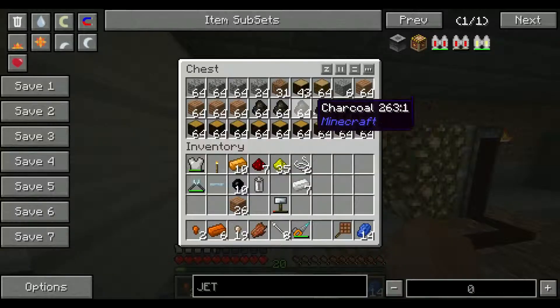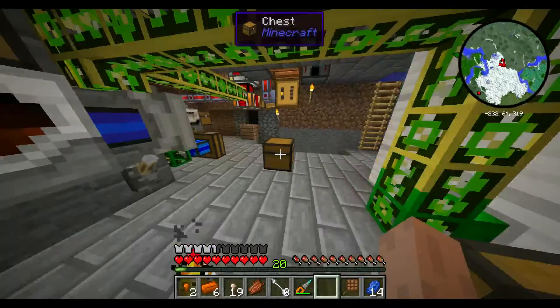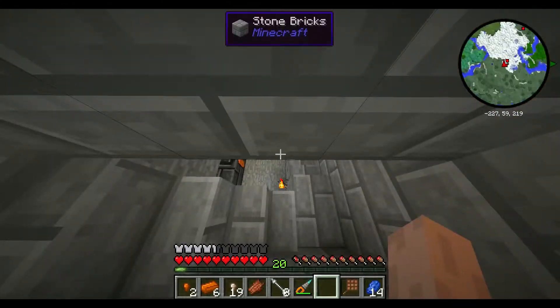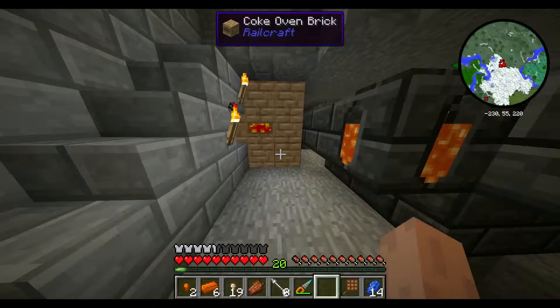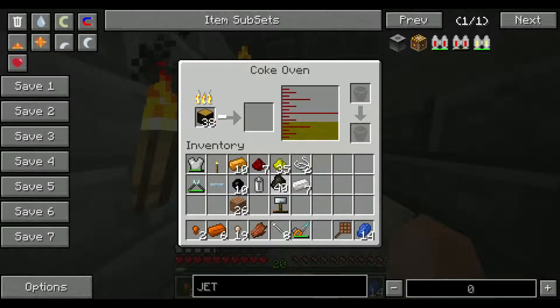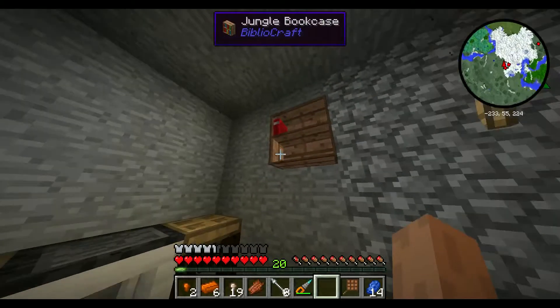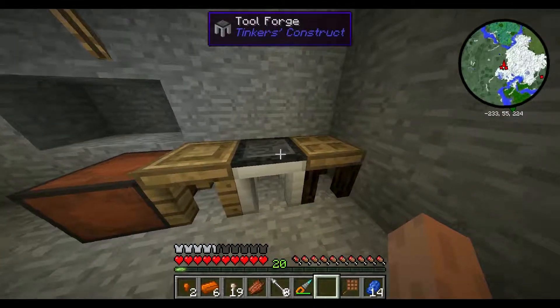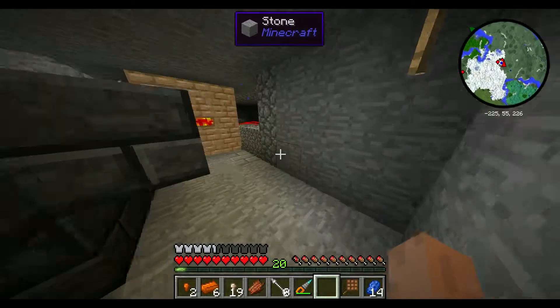We've got a small solid fuel boiler back here simply because we've got so much of this jungle rubber wood. We've got a coke oven, we've got a smeltery, we've got another bookcase, a tool forge, a part builder, a stencil table, and a pattern chest.